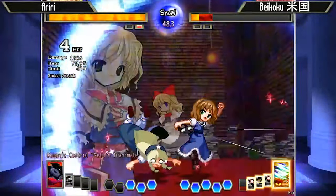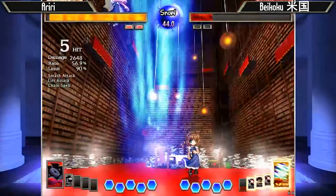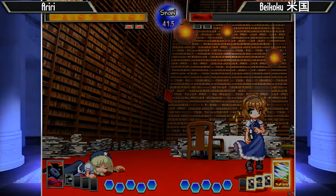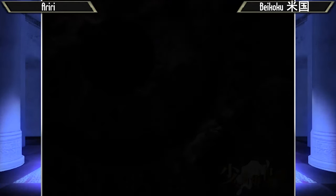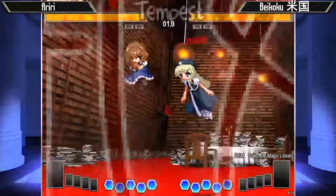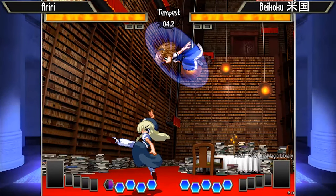There's that variable cross-up for Okizeme again. Ariri doing a really good job doing those consistently in the game. So let's see what Beikoku does to adjust to it. At the start of the round you can see that Alice is flying up a little bit high in neutral. What she's trying to do is avoid the distance where Meiling can throw out 6C or 5C and stuff out attempts to approach with dolls.